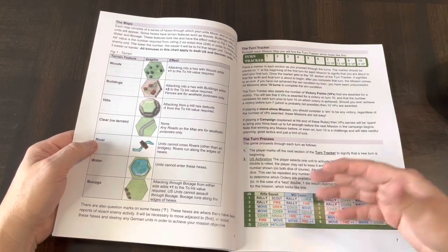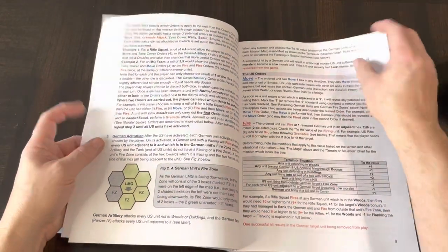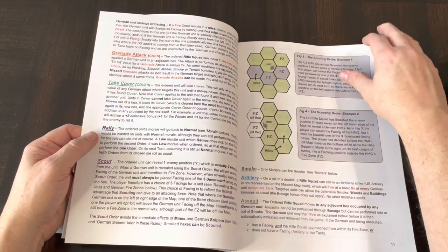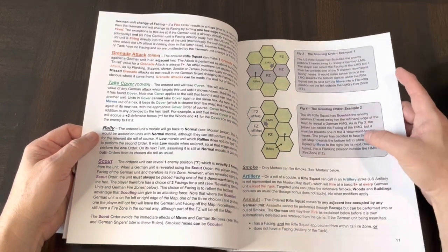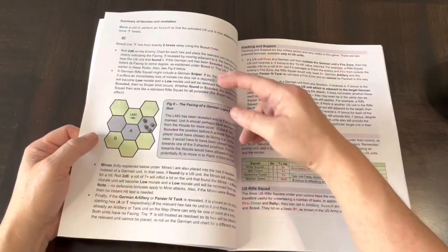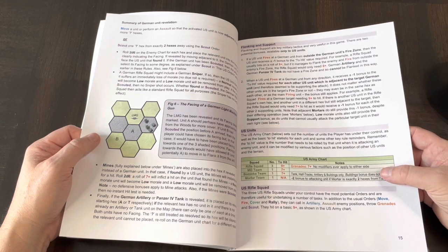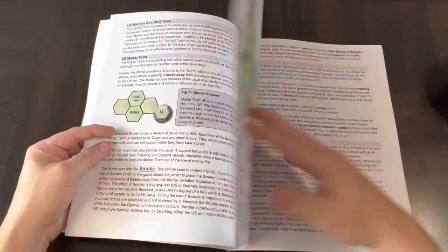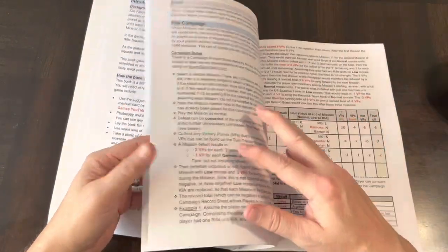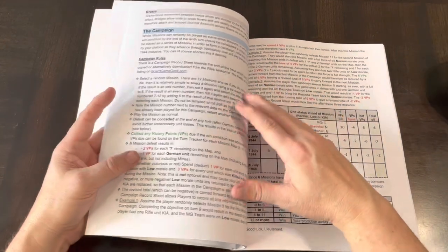Then you have the rules, mission setup, terrain chart, terrain, turn tracker, and turn process. There are activations — what you pick for your activations — and then the German AI activations as well. U.S. orders include: move, fire, grenade attack, take cover, rally, scout, smoke, artillery, and assault. There's handling for hexes with examples of those orders, morale, how to reveal units, flanking, support, and details on U.S. unit numbers and to-hit values. Everything you'd expect in a small unit tactical game is in here, yet this is definitely more accessible and easier to play than Squad Leader or games of that ilk.